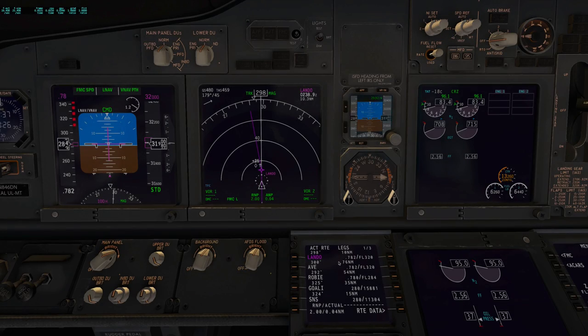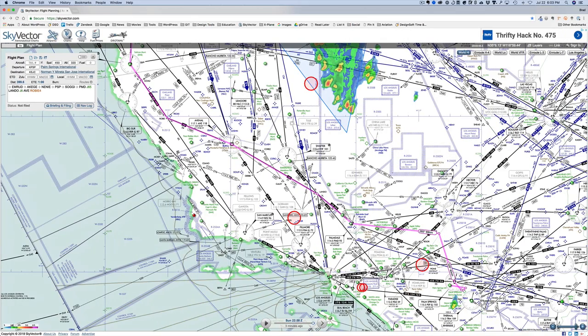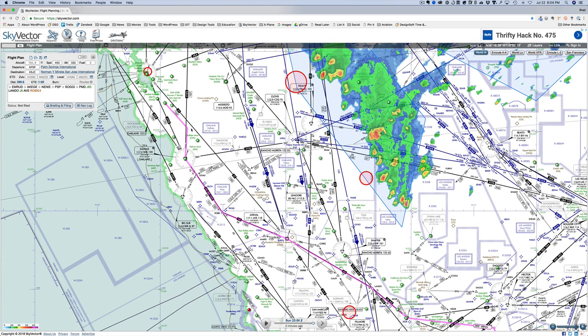Lando will be our next waypoint, completing our J65 airway. Then we'll begin the J6 airway. Looking at our map — we took off here, kind of spun around, here's Soggy, Palmdale, and here's Lando. Here's J6, taking us all the way to Avenal and on up to Salinas. We'll fly right up the Salinas Valley and then over to San Jose. Gilroy is right here. Interesting — you don't usually see rain clouds over California this time of year, but there you have it. We are now over the Central Valley, and straight ahead to Avenal now, which is 72 miles out. Everything looks nominal, as they say in NASA when nothing blows up.